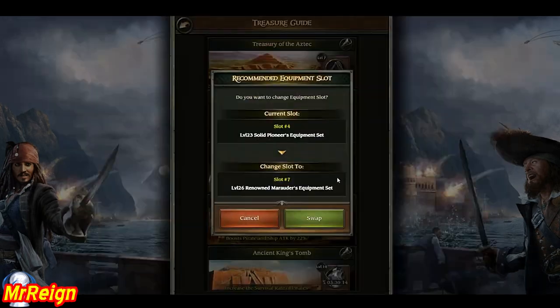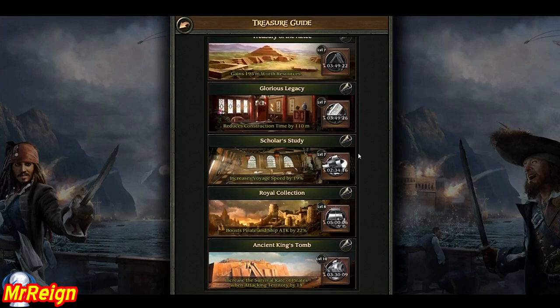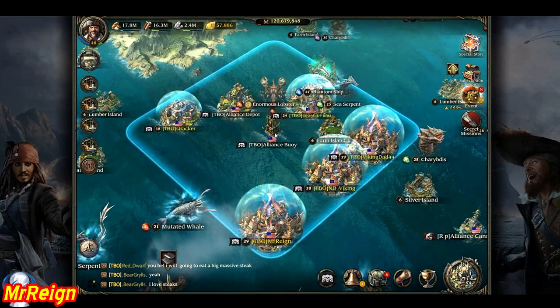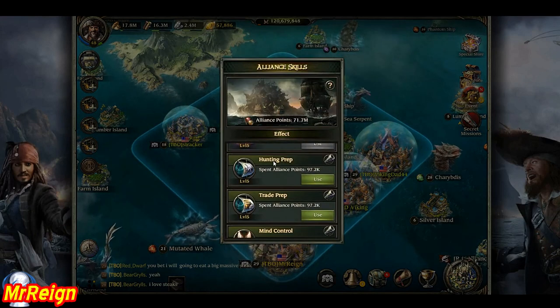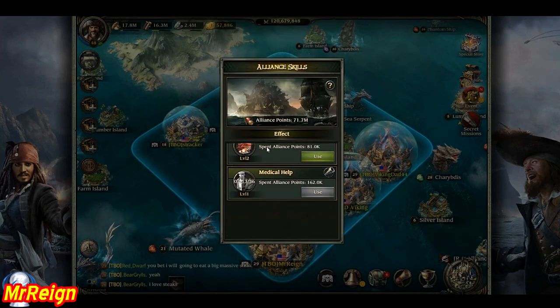On your Cave of Treasures you have the ability to add buffs. You can increase void speed, boost pirate attack, and increase the survival rate of your pirates. You can activate these before any attack, merchant ship run, or monster hunt. Also, if you're R4 or higher in your alliance — or get an R4 to activate it for you — you can go to alliance skills and increase the voyage speed and trade prep of your trade ships to make the journey a little quicker.